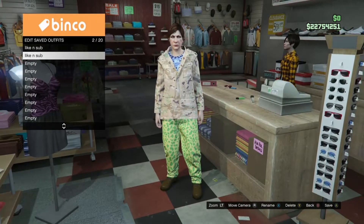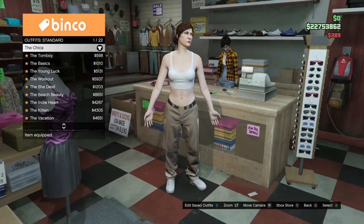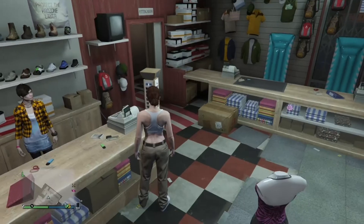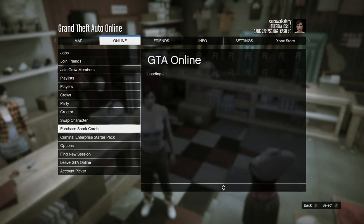Once you've saved your outfit, go to standard outfits and purchase a chica outfit. Once you've got the chica outfit, completely back out, hit your pause button, go to online, and go inside of creator.